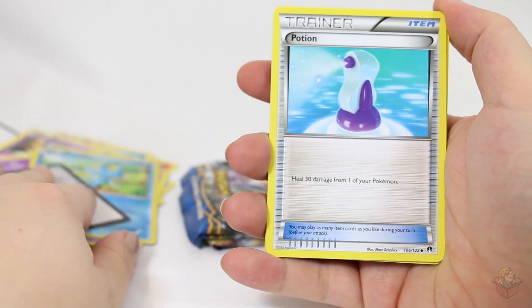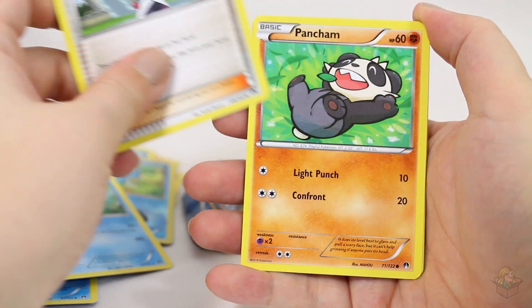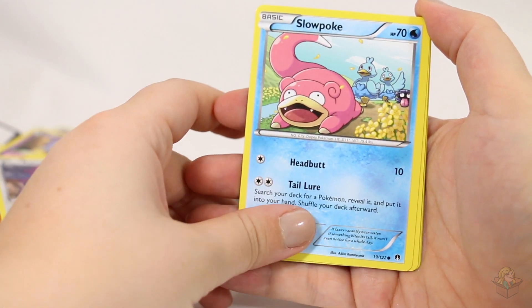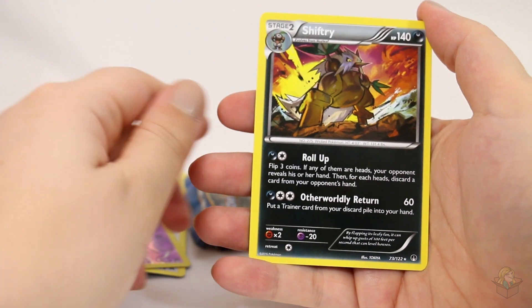Who knows how many we could get. Potion, Palpitoad, Psychic's Third Eye, Pancham, Skorupi, Rattata, Slowpoke, Furfrou. Reverse Sigilyph. And a Shiftry.